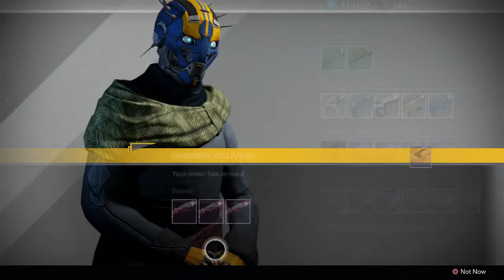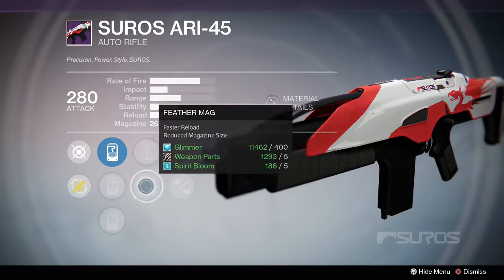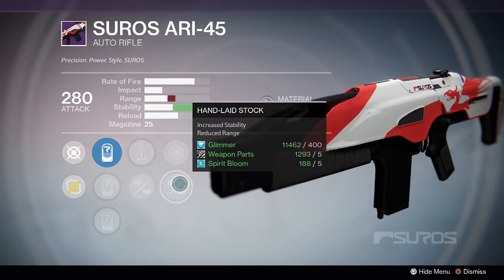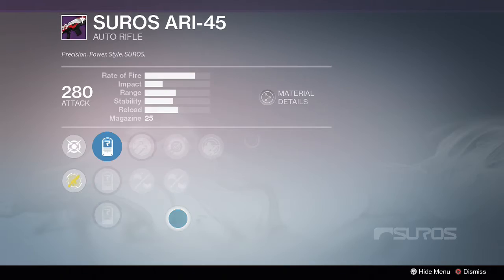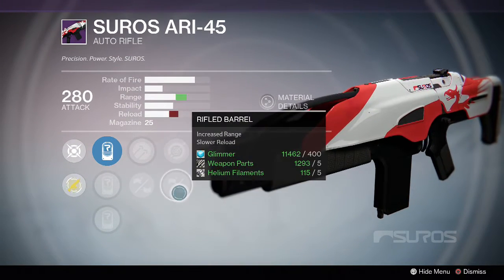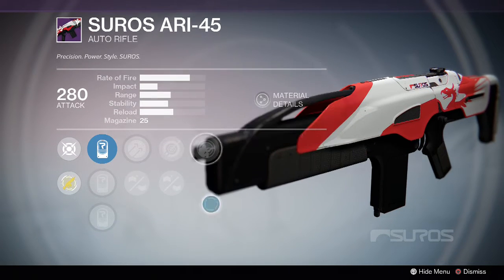I don't really know which one to choose. Okay — stability, stability, and bonus damage on the bottom half of the magazine, and range, range, and gain bonus accuracy while crouched. I don't really care about crouching though.